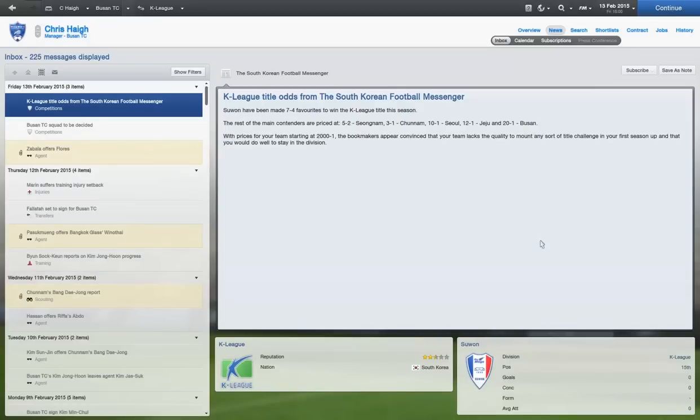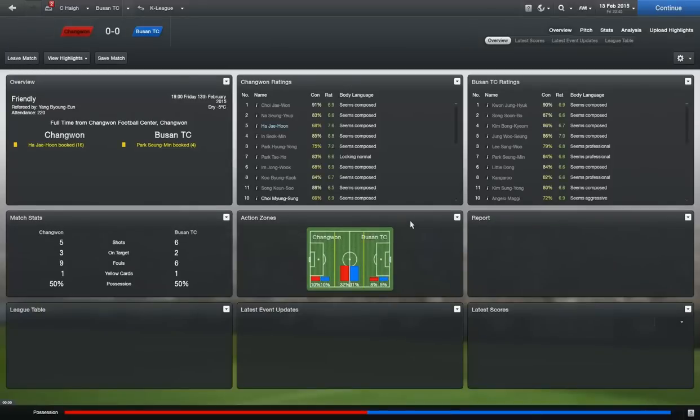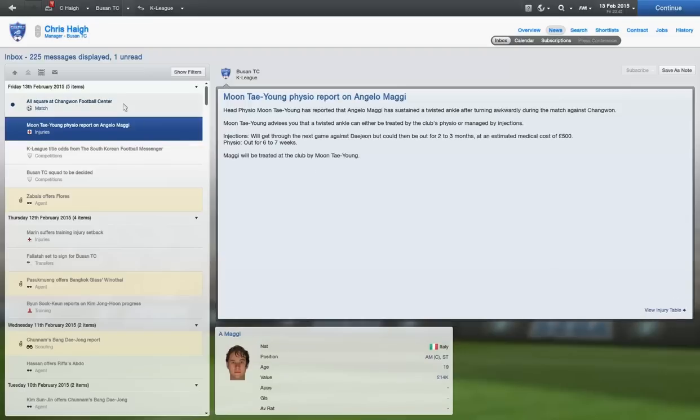2000 to 1 odds — well, I enjoy those odds. The first sign that maybe a change is on the cards: a nil-nil draw. With the tactics we have at the moment there shouldn't be many goals scored against us. Then — oh, you're kidding me — Angelo Maggi is going to be out for six to seven weeks. So that's going to be interesting. At least we have Li Shuai as backup.